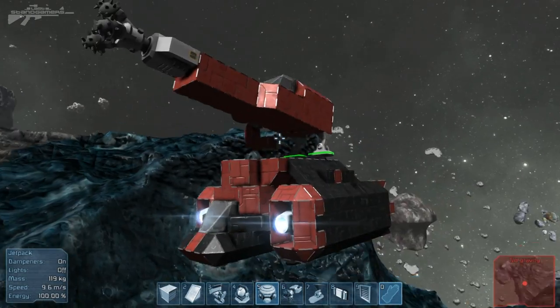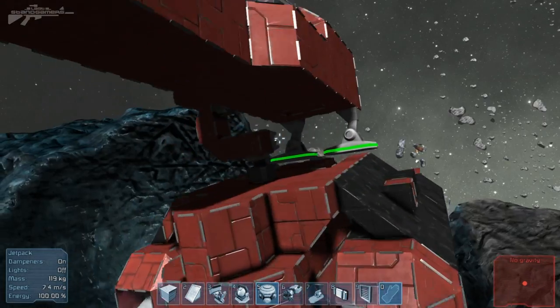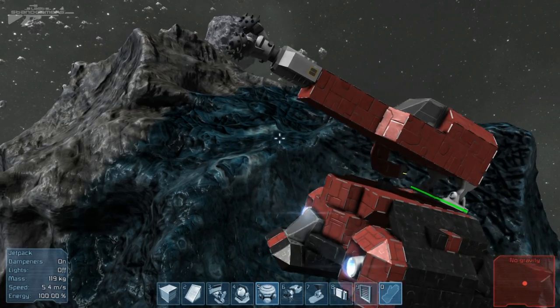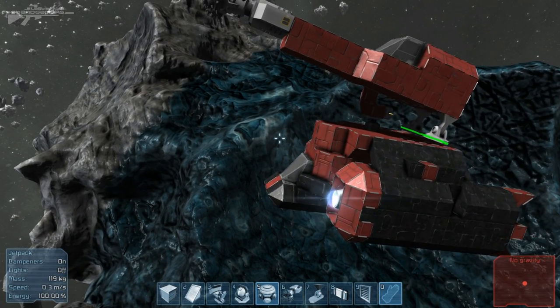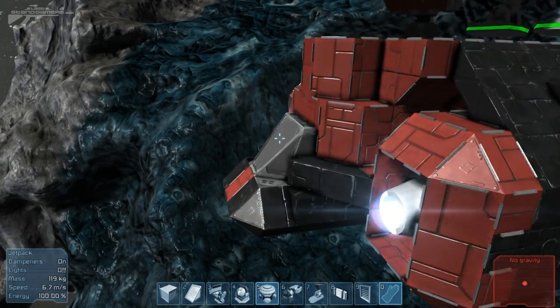Basically it's a small ship with another small ship on top with a little hinge and a sort of turret mechanism. But you can drill - you can do 360 drilling, you can do all the drilling you want. The one issue I've noticed with it is that you miss collecting a lot of the small stones that you mine.